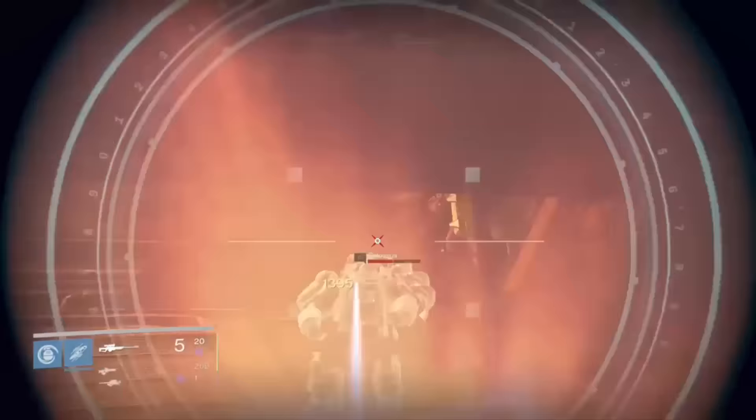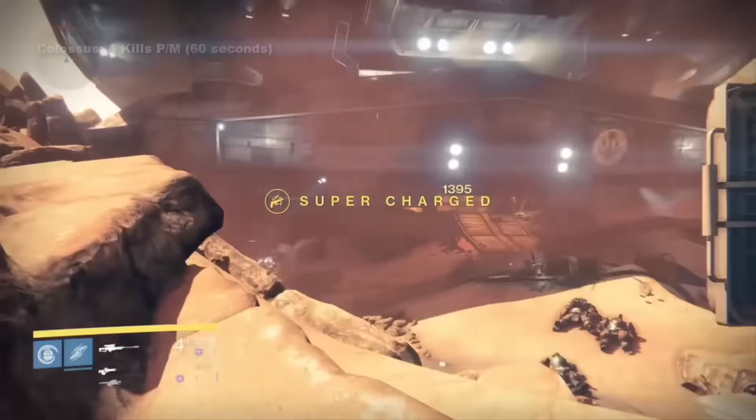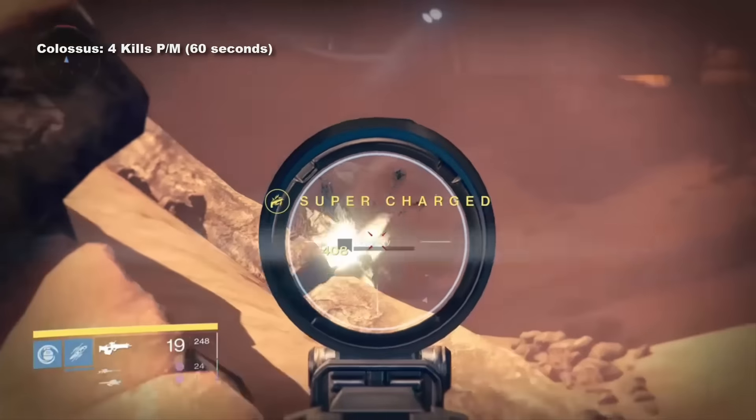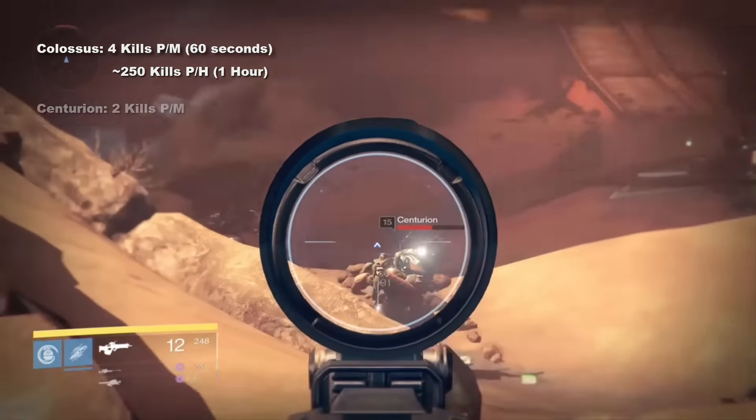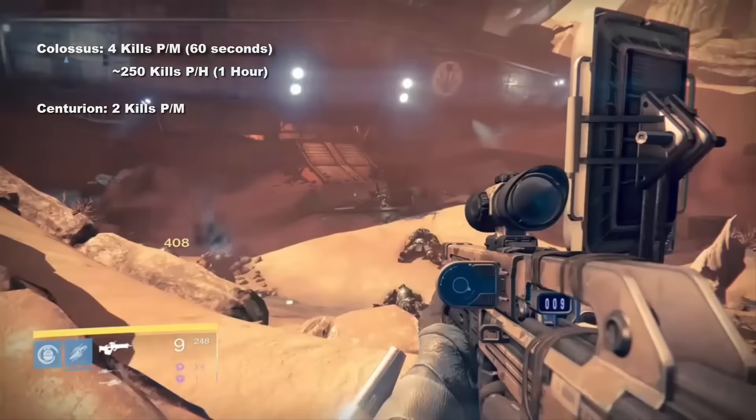The Colossus takes roughly 14-15 seconds to respawn, giving you a total of around 4 kills per minute and around 250 kills per hour. You can roughly expect around 2 Centurion kills per minute, with around 120 kills per hour.